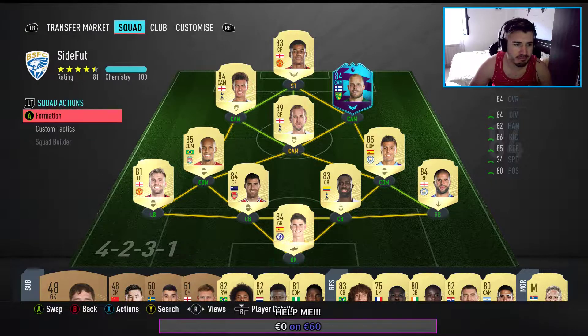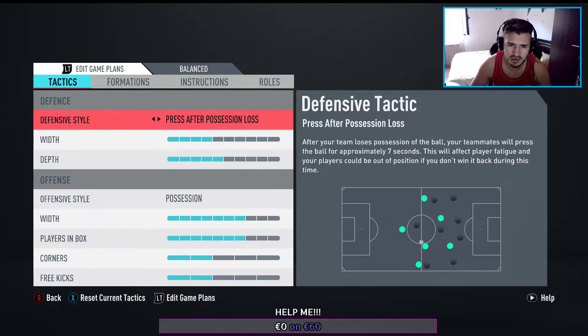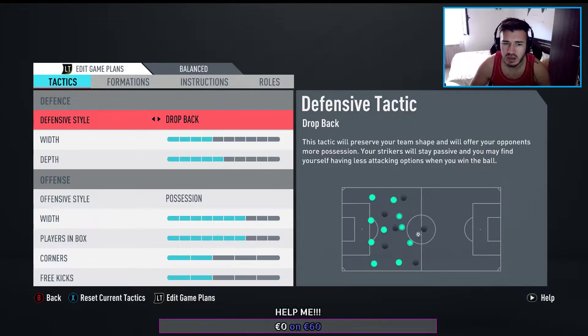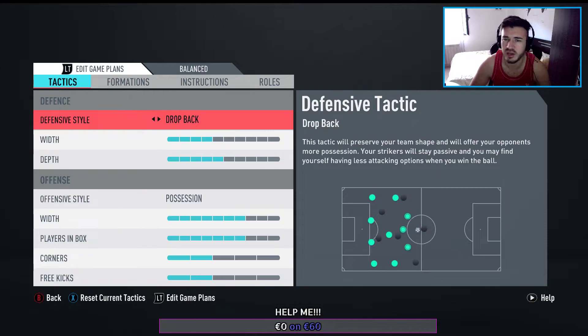I'm using Balance. For the moment it's Balance because I want to see how it will work, and it worked very nice. The stamina of the players is okay on Balance. I didn't try the other ones — I suppose like last year the stamina will just consume very fast if you use them. Pressure after possession loss. Constant pressure is awful. I used Drop Back for a while but this year we started Balanced. I used Drop Back this year and it's not working.